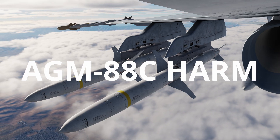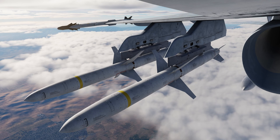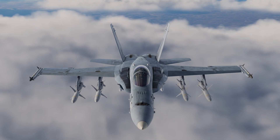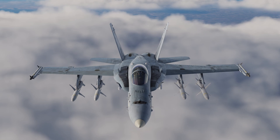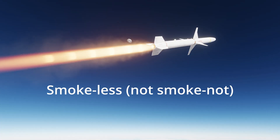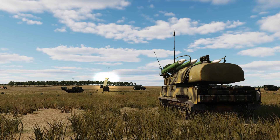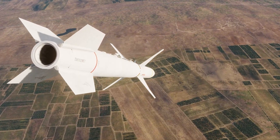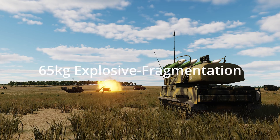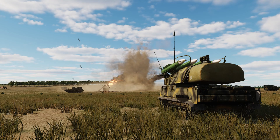The AGM-88C HARM, or High Speed Anti-Radiation Missile, is a supersonic air-to-surface missile that homes onto ground-based radar installations. With the ability to carry up to four HARMs, the Hornet can be equipped as a SEAD aircraft. It uses a smokeless solid propellant rocket motor for propulsion, and once the guidance section locks onto an active radar, it will manoeuvre towards it using the guidance canards. The proximity fuse will then detonate its 65kg explosive fragmentation warhead to disable or destroy the radar.